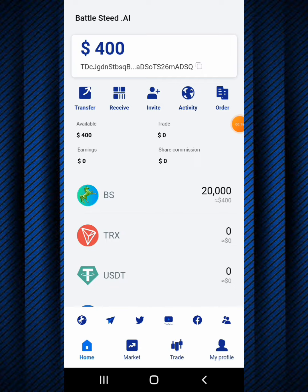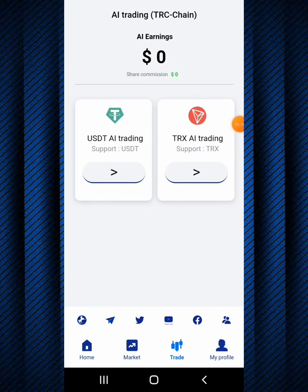The next step is step three: how BattleStick AI actually functions - basically how the artificial intelligence functions and how you can use it to your best advantage. I'm going to click on trade down below. A menu pops out. It says ETH trading, TRC chain, at zero dollars since I just created this account. It says ETH trading and TRC trading support USDT. These are the two basic cryptocurrencies that BattleStick AI actually supports for trading.